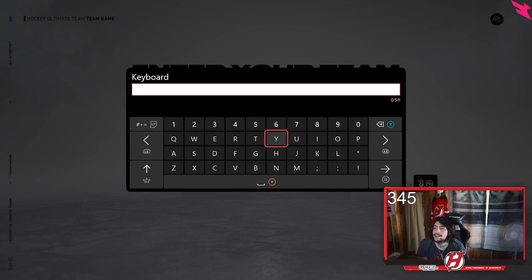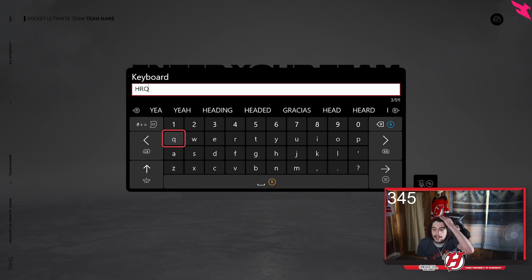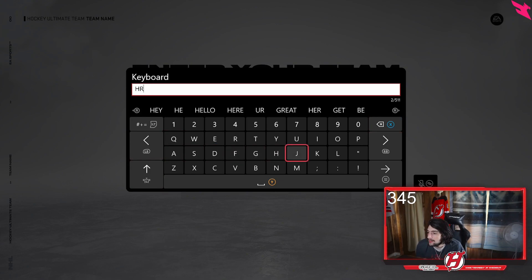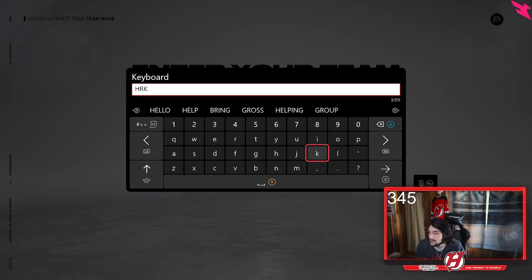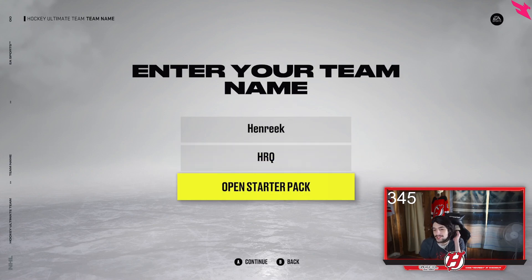For the abbreviation I'll make it HRQ — that's what I am, I'm Henrique. All right, and here we go, opening the starter pack.